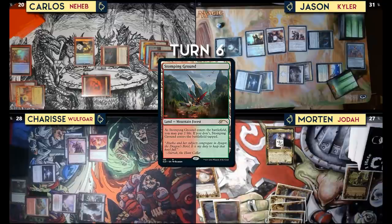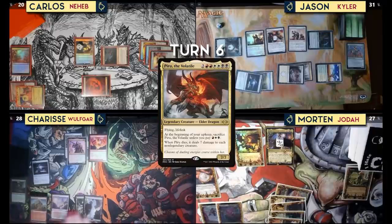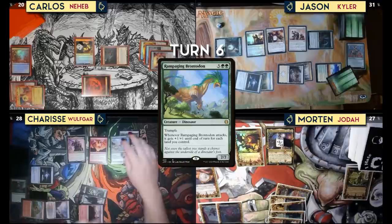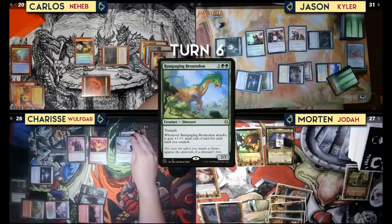Untap — Stomping Ground comes in, I don't want to pay two life but Amulet of Vigor triggers so it untaps. It's Piru the Volatile. Pass. Castle Embereth, play Rampaging Brontadon. Move the Greaves over to the Brontadon for haste. Terror of the Peaks — that's a 7/6. Move to attacks.